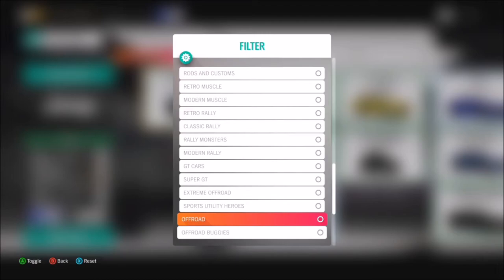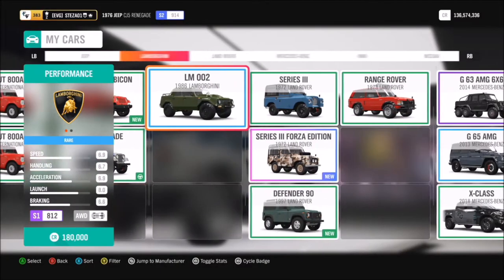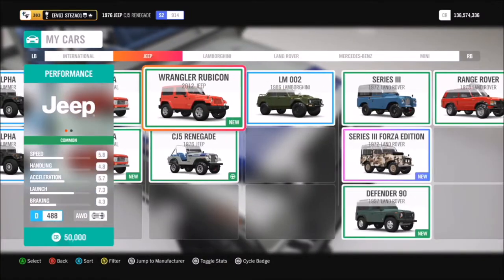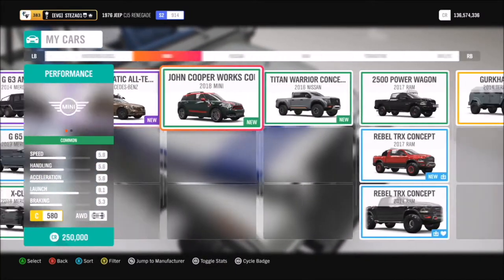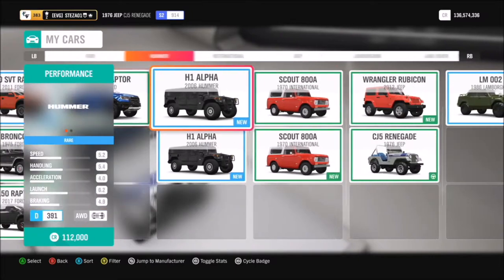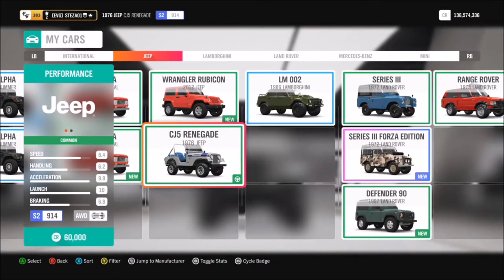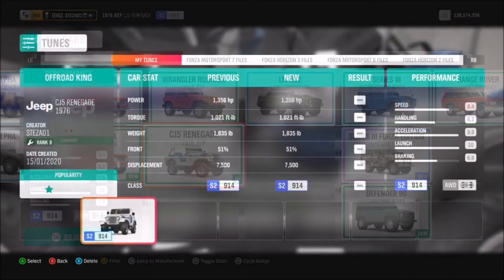You'll want to pick yourself an off-road vehicle — there is a lot to pick from depending on how big your garage is. From Ford F-150s to Range Rovers and Land Rovers, Dodge Rams, Mercedes — you name it. But I decided to go a bit weird and have a bit of fun with the 1976 Jeep Renegade.